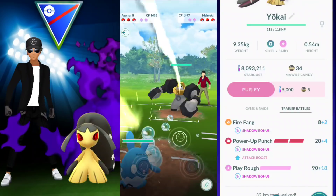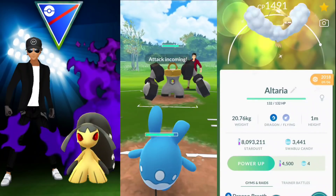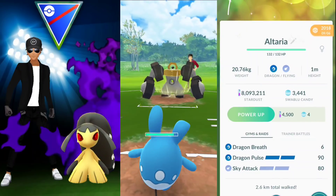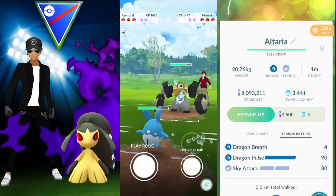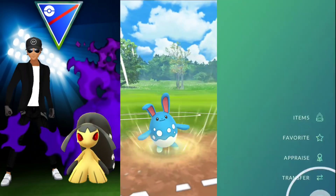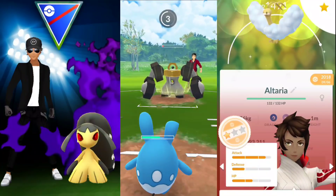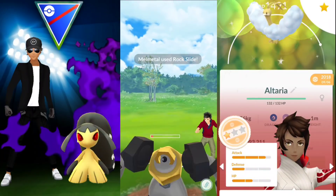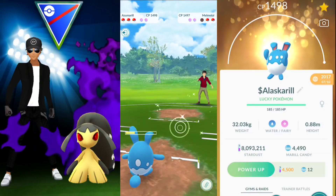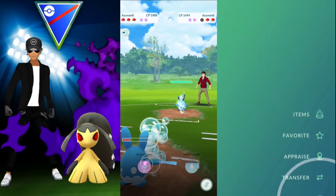Going into the first battle, we are met with a Melmetal. What I like to do in this situation with this specific moveset is continuously go for Hydro Pump and not shield anything. Then, depending on how I feel, I will possibly go in with Mawile. If they don't shield it up, it can work out well. I then ran into an Azumarill after the Melmetal went down.